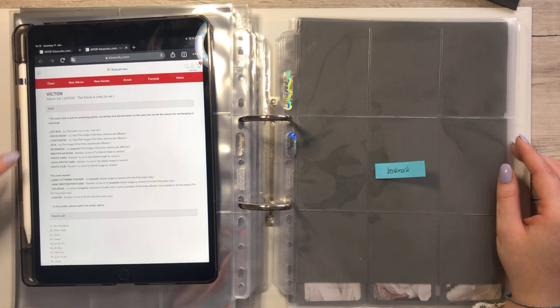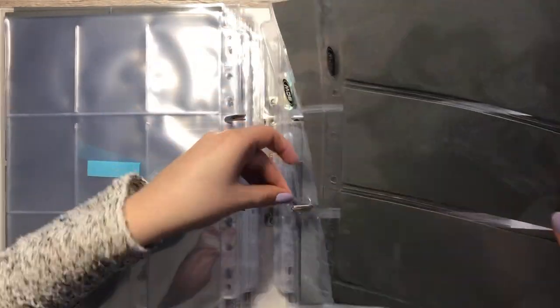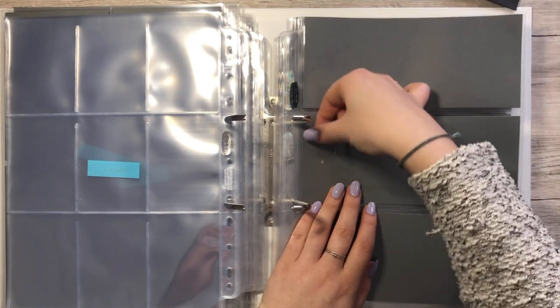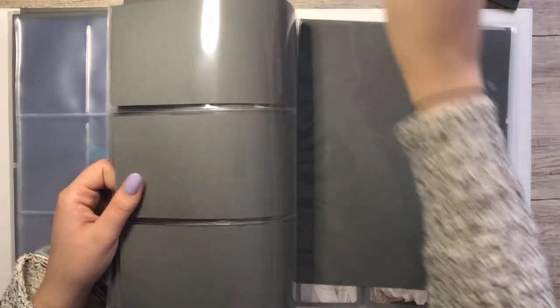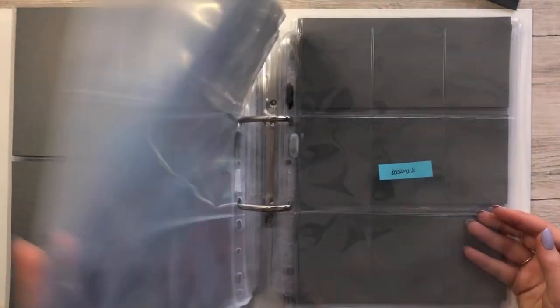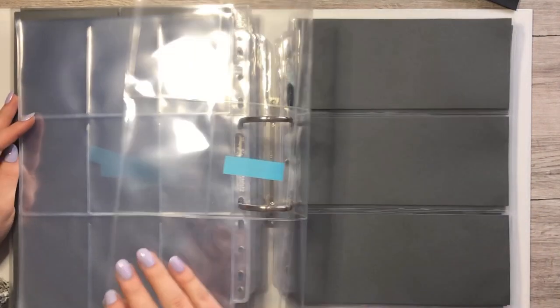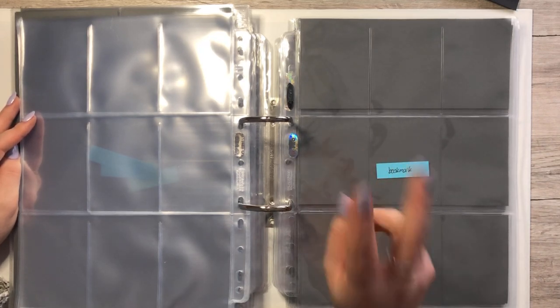Let me see where we can put in the photo films. I have just the right amount of three-pocket sleeves left — those are from BCW — and we'll put them in there because they are too long for my four-pocket sleeves. So those are in, and then we only need the unit ones. I'll leave this as the last so I can put the next album cover here — that fits perfectly. I think I will put the bookmarks first, then the unit and group cards. I need two more sleeves for that.